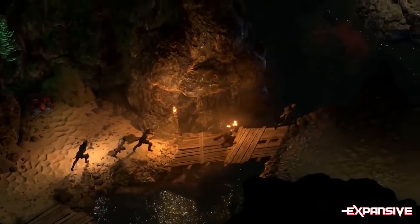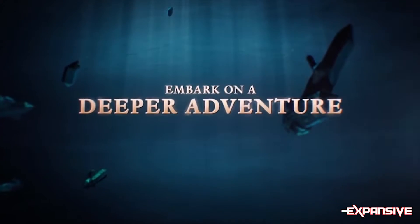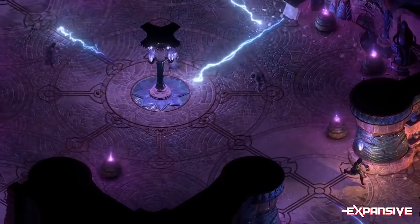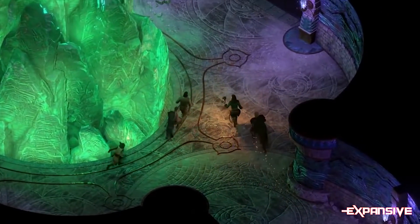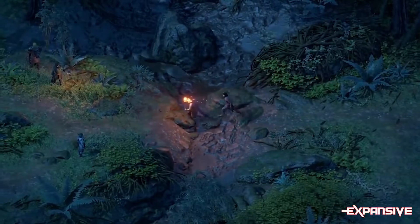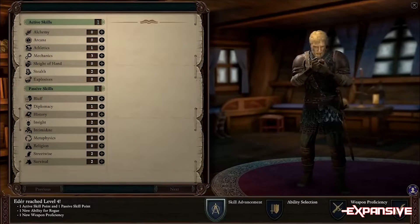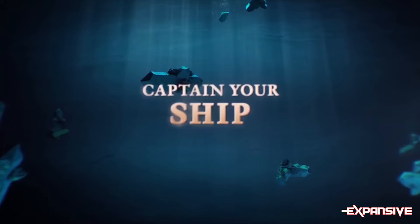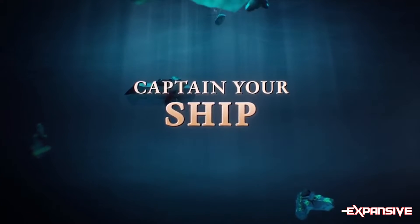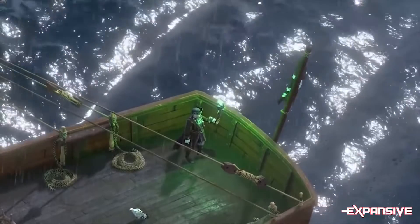Speaking of free content, Pillars of Eternity 2 continues to receive more free post-launch content with the Scalaworks Pack, and this adds a whopping seven new recruitable companions into the game, as well as additional ship upgrades like new sails, cannons, and anchors. On top of that, there's a new personality type called Savage. Obsidian have also taken the time to tweak appearance customization, windows, and hard crashing. The Scalaworks Pack is now available as part of patch 1.1.0.0035 — phew, that's a mouthful.